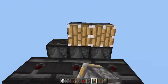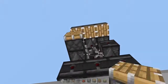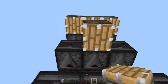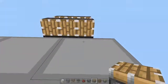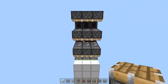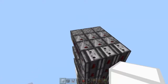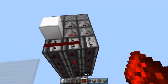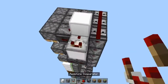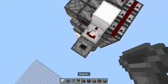Then place regular pistons facing downward at each end of those observers. So place a block here, then place a 3-block redstone line at the face of each observer, then place a block here, then a comparator, then a dropper facing upward with a hopper on top of it.